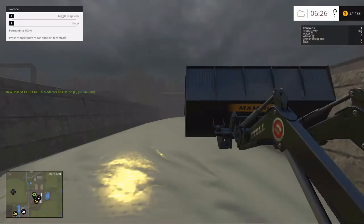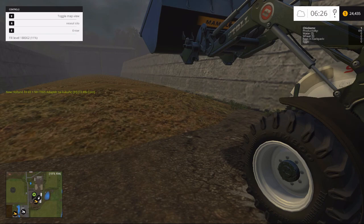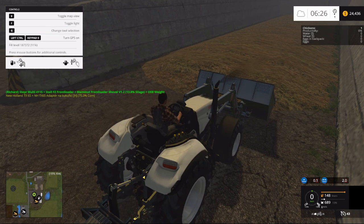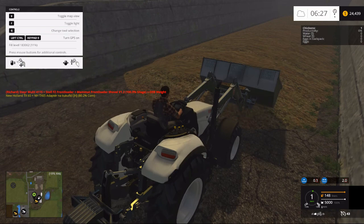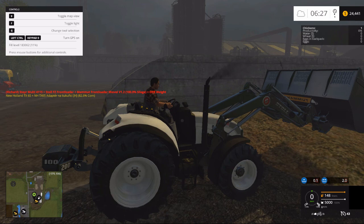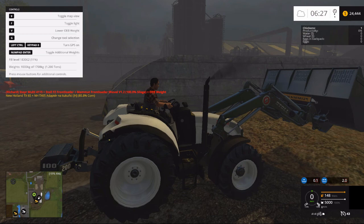Alright, open silo - there we are. 11%? Yes sir. Come on, behave yourself. 5,000. So if we do that 10 times, that will fill our silo. Alright, let's go back and add a little more weight - let's make it 1,000 even. Because that is just a little heavy. The only problem now is we may roll the tractor.